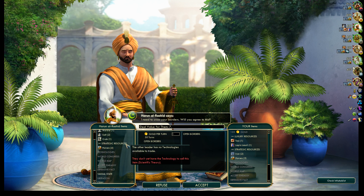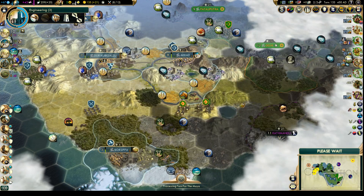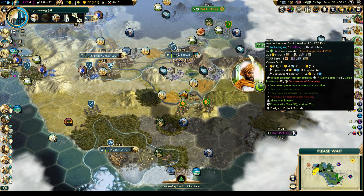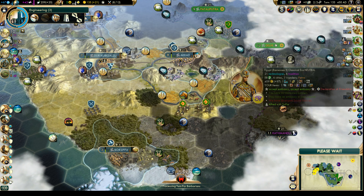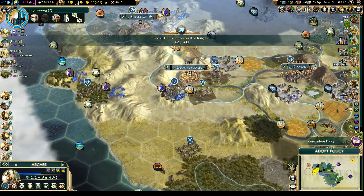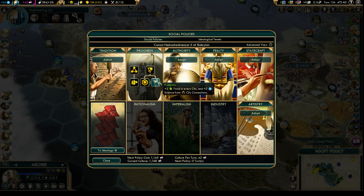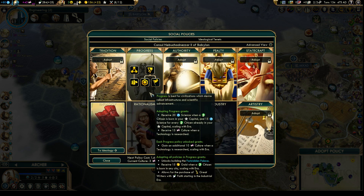That will give us a diplomacy bonus — it would be nice to have them friendly with us. I think Gandhi is the real threat right now, though we do have some positive modifiers. We can adopt a policy — let's finish off Progress, and that will be extra food and science from City Connections.